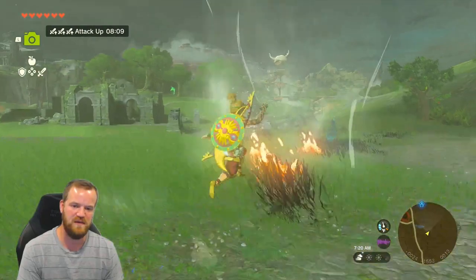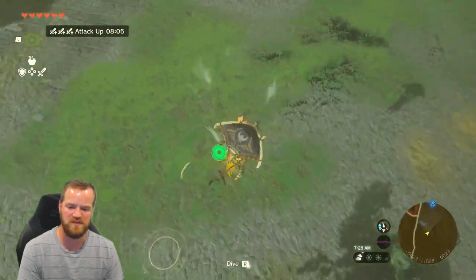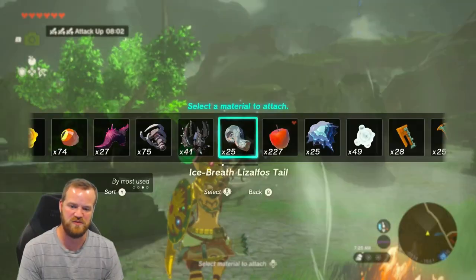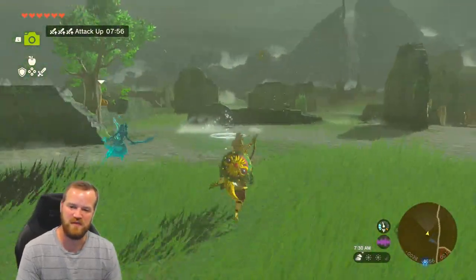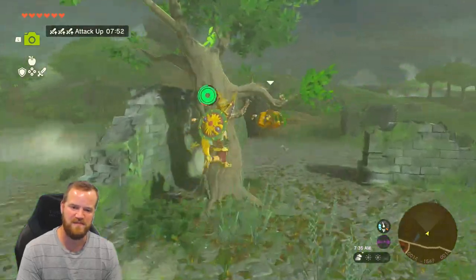What's really cool about the fire one is it will actually create a little updraft of heat. You can use this to create bullet time and just shoot away — attach your ice item and one-hit kill.